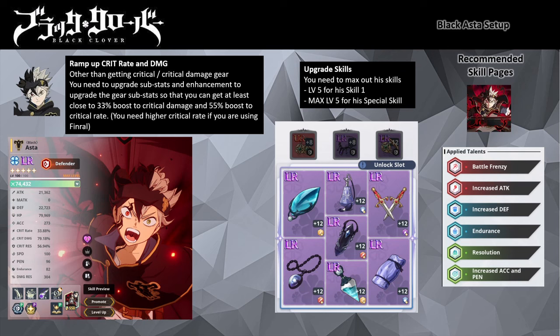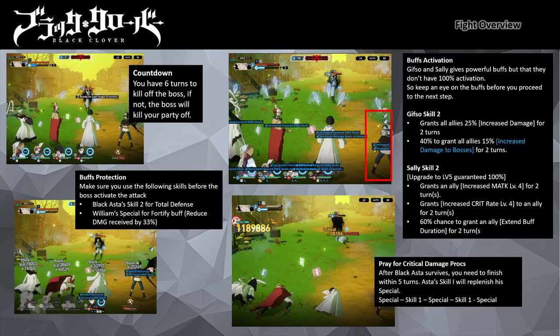The key objective for defense stats enchantment is to raise Asta's defense above 20,000 so he can survive the nuke attack. The requirements might be lower, as this is based on my estimation. At the start of the fight, the boss will initiate a countdown meter of 6. Gifso and Sally give powerful buffs, but by default the skills don't have 100% activation, so keep an eye on the buffs before proceeding. Activate your total defense and fortify buff just before the countdown meter reaches 0. Asta should survive it while everyone else will die. As his HP drops below 40%, Asta will activate his anti-magic stance and you will be able to run amok on the boss.